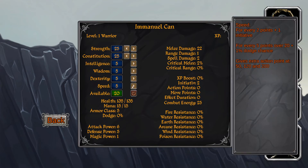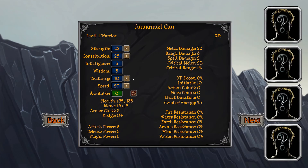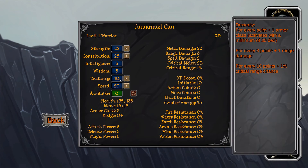We'll put a little bit into speed — for every two points we gain one initiative and a little dodge chance for every five points, plus action points. We'll also put some into dexterity because it gives armor class, but only later around 30 points. There are some limits here — we cannot put everything to 25 at the start. That's the maximum for a warrior.